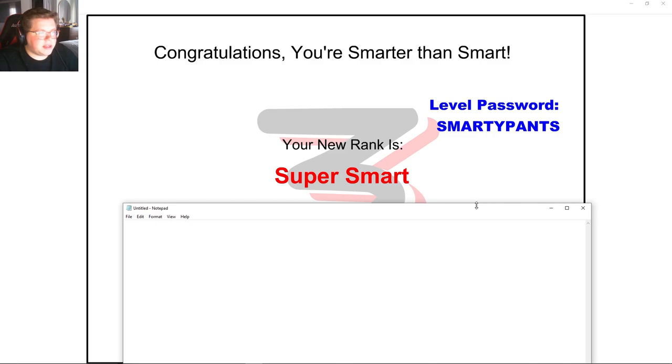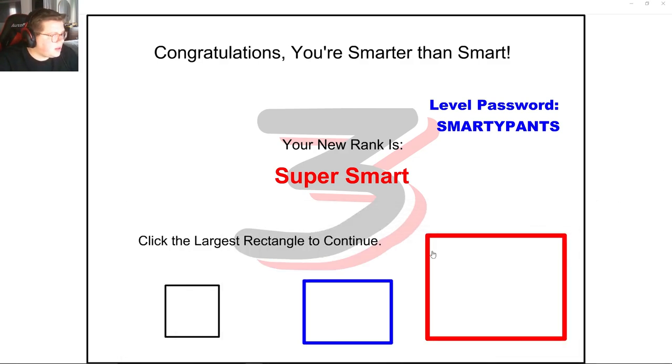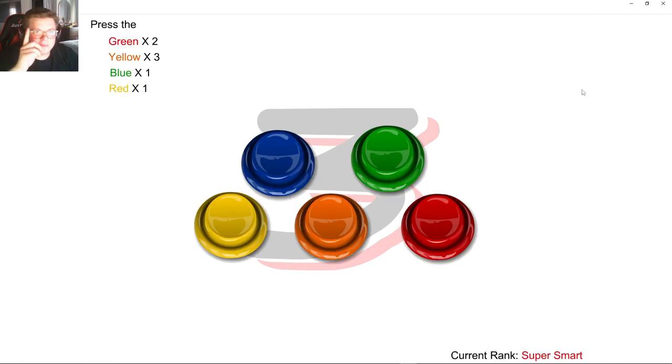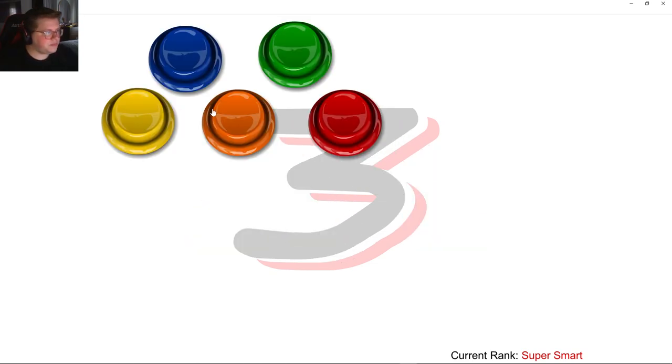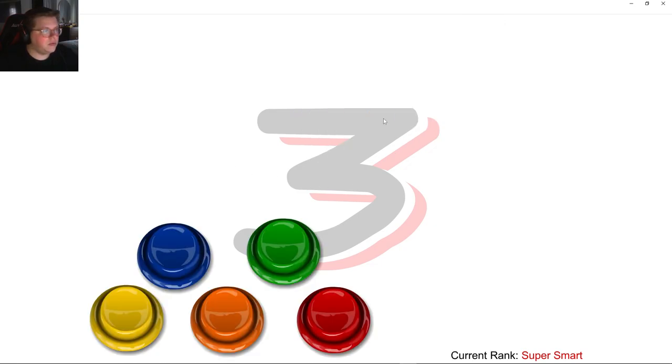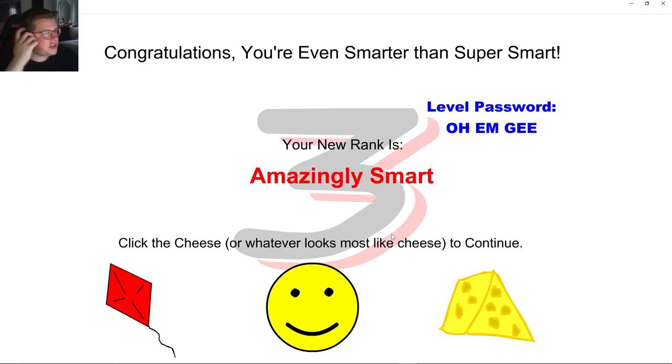I'm actually going to write this one down because I feel like I'm going to forget — it's a little longer. Smarty pants — that's how we get back here. Click the largest rectangle to continue. Press green twice, yellow three. G-Y-B-R, G-Y-B-R. Green twice: 1, 2. Yellow: 1, 2, 3. Then blue, red. Don't press the red button — I won't. Congrats, you're even smarter than super smart. Your new rank is amazingly smart.